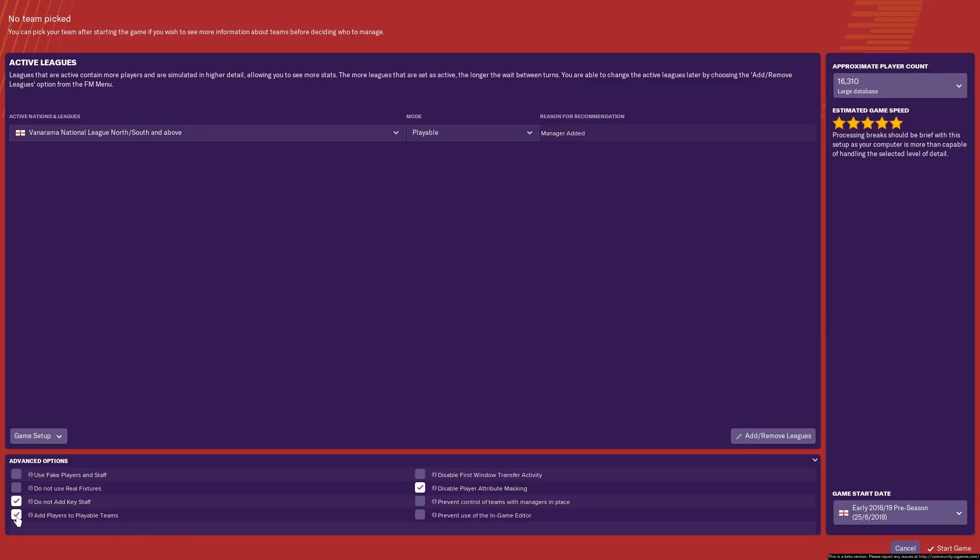You need to make sure you have 'Add Players to Playable Teams' selected. Now, in the old days, if you clicked this, you'd get lots of older new gens — 26, 27, 30 years old. However, on FM19 they seem to have changed it, so you get loads of young regens, 15 and 16-year-olds, which is what I want.